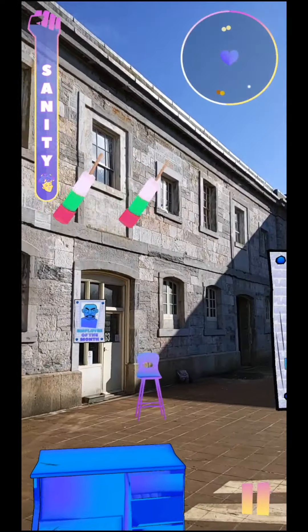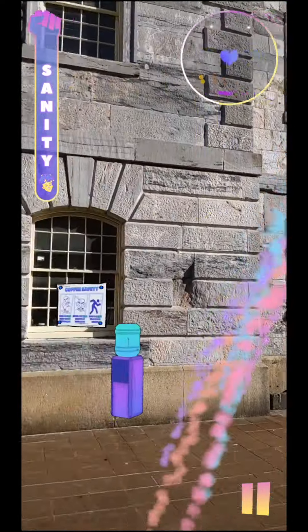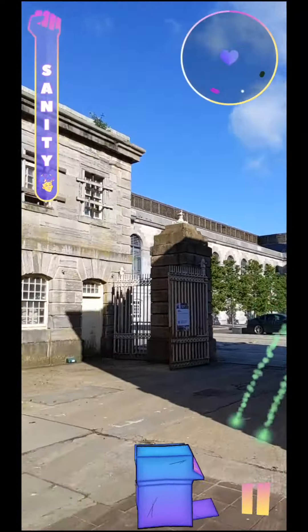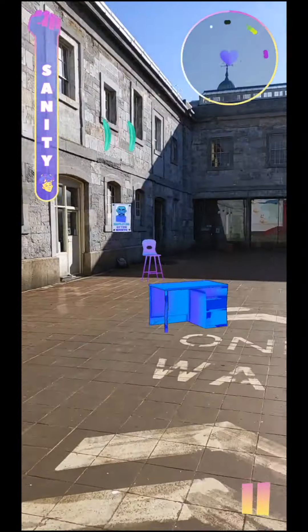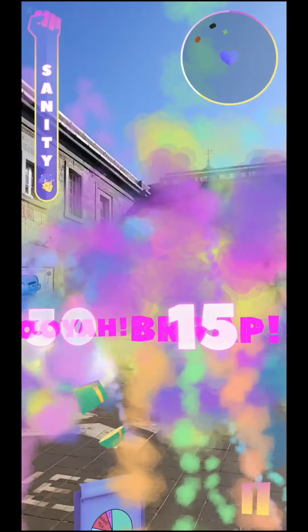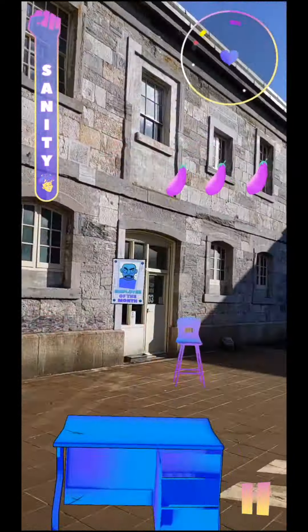This level works differently. The AR props stay in the space around you. The dick pics, which are in the form of these phallic foodstuffs, spawn out of the props. You get that typing animation at the start to warn you they're coming, and then you can see in the radar on the top right where they are.